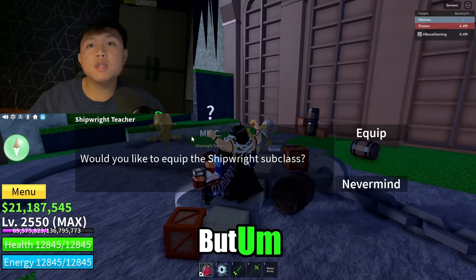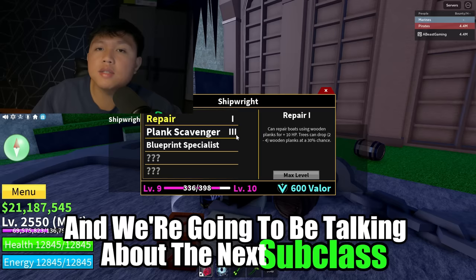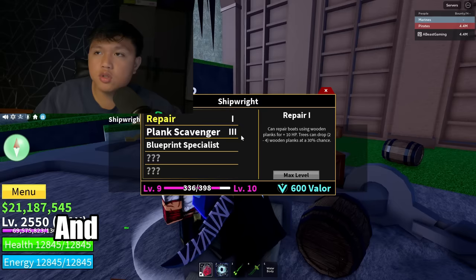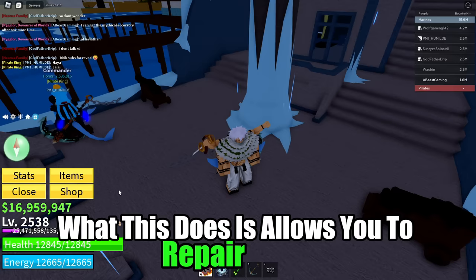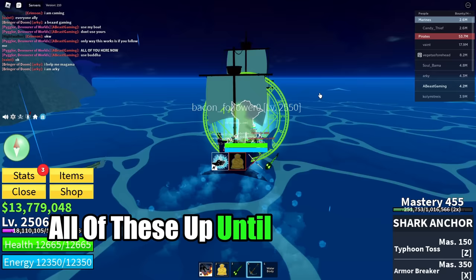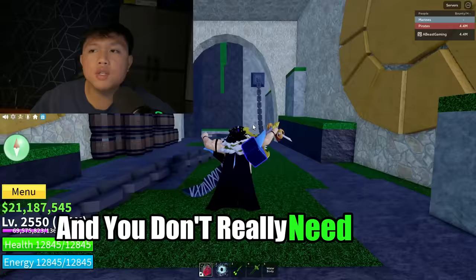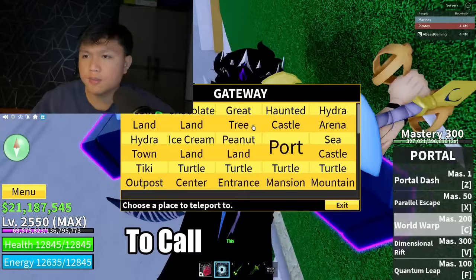This is basically a subclass. The shipwright subclass is one of many subclasses they're going to be adding — it's the only subclass right now in the game. We're going to be talking about the next subclass coming in the next update. So basically, what this does is allow you to repair boats. For example, Repair One can repair boats using wooden planks for +10 HP. Trees can drop two to four wooden planks at a 30% chance. You can level all of these up until you max them out. Once maxed, you're going to have an easier time with sea events.